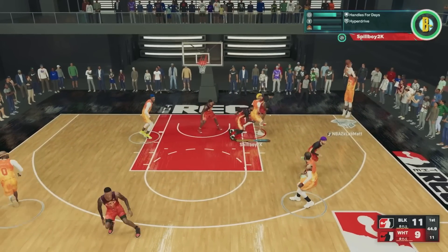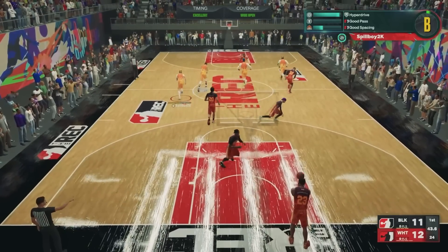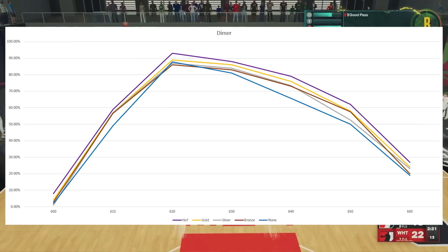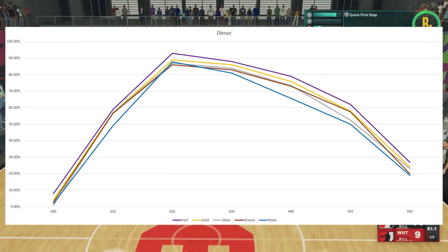For this test we took 200 shots for each 10 milliseconds throughout the green window at each badge level and without the badge, for a total of 7,000 shots. When we look at the graph, what we found is that the bronze level once again provides a solid boost over no badge, increasing the make percentage of the shooter by about 5-8% in some areas of the green window.